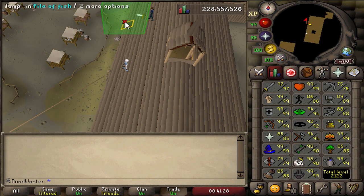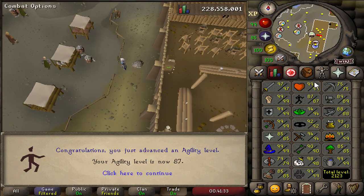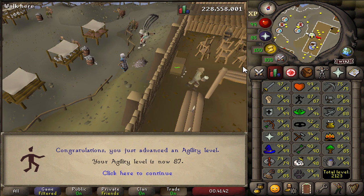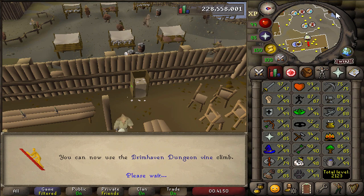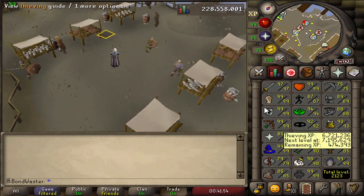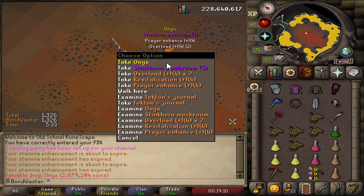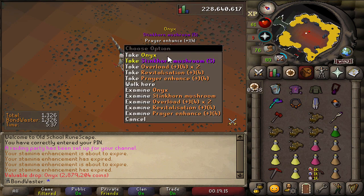Never thought I'd be getting any more agility levels on this account. I thought I'd be at 86 for a lot longer. However, I need to get Marks of Grace because I'm running out of Stamina Potions. The more PVM you do, the more you're running around, the more Stamina Potions you use, which means you need more Marks of Grace, which means more agility. So 87 agility - we can now use the Brimhaven Dungeon Vine Climb. Still need more Marks of Grace, but 21 to 23 total. Not bad. Second Onyx, which means we have now equaled our total Raids drops with Onyxes.